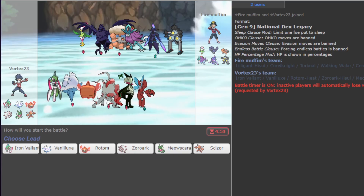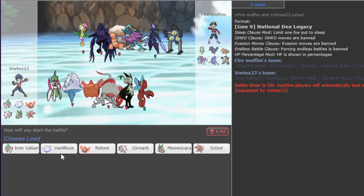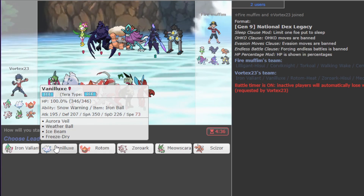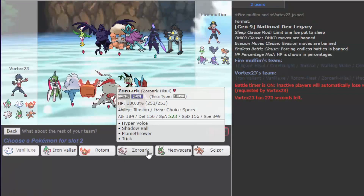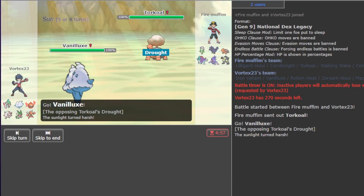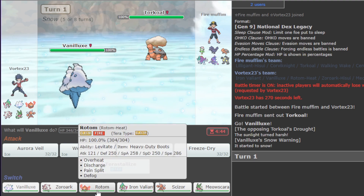Here we are with the week six battle versus Fire Muffin. Quickly — my Vanilluxe is meant to underspeed Torkoal because it has an Iron Ball. The only way it doesn't work is if Torkoal is a minus nature. They always lead Torkoal — please work! We always disguise Zoroark as Meowscarada. He gets sent out first and it worked — Torkoal is not a minus speed nature! The Iron Ball paid off, no sun off the start — let's go!